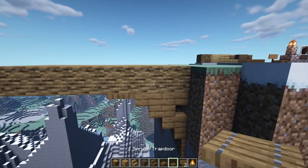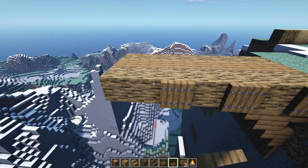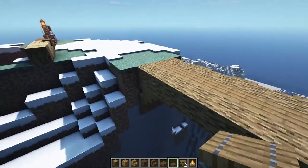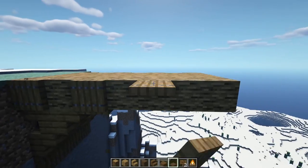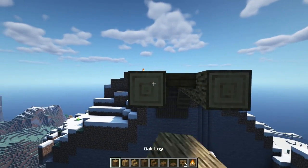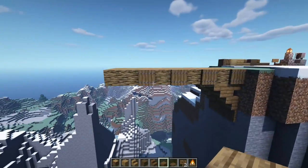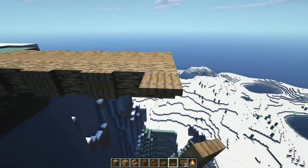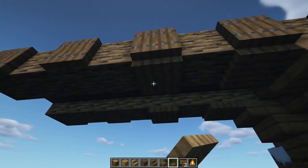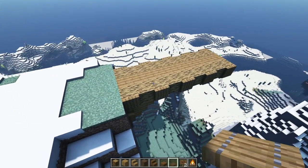Then let's start bringing some trap doors, starting right on this line — every other one going down until we have one, two, three, four right here. Then on the other side: one here, every other one just like so. Let's extend this one more, another one and another two, just to get a little more separation. Add one more trap door here and one more right here. Then underneath, let's add trap doors next to these on the bottom. It should look like this from underneath and like this from the top.